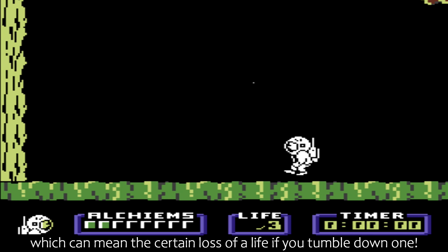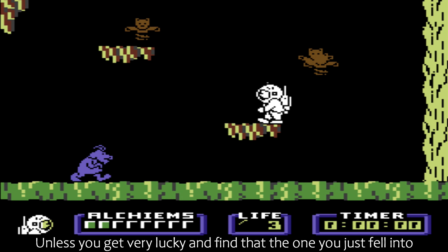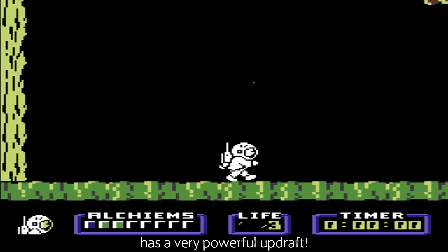The game includes features such as whirlwinds that teleport you to somewhere that you would rather not be. Huge and deep shafts also exist, which can mean the certain loss of a life if you tumble down one — unless you get very lucky and find that the one you just fell into has a very powerful updraft.